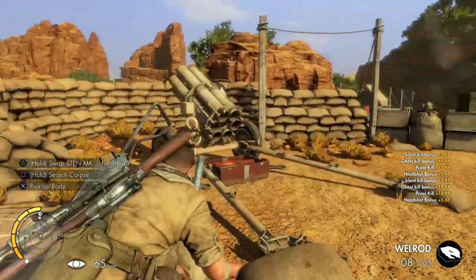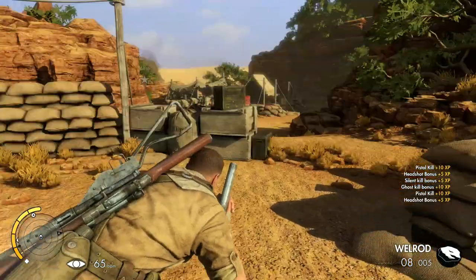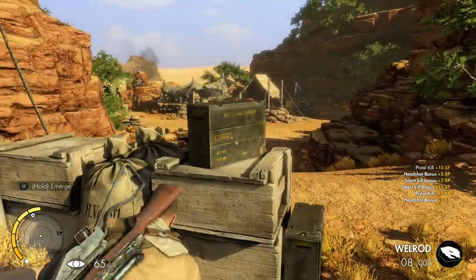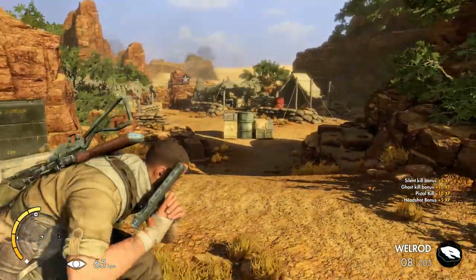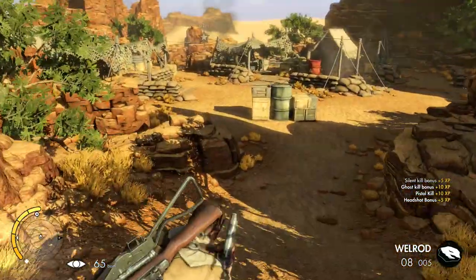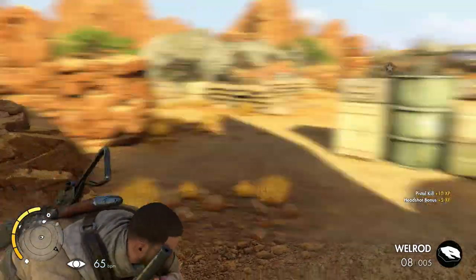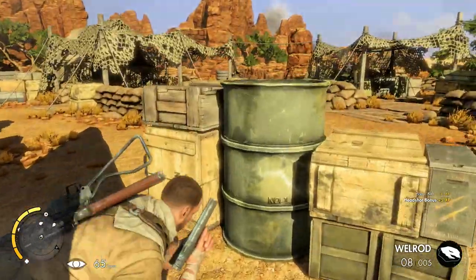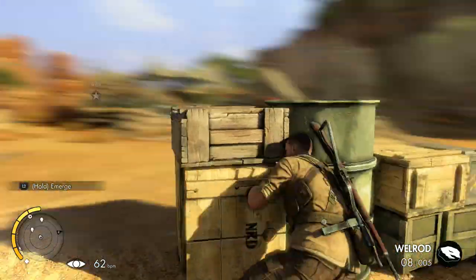I'm going to be as stealthy as possible through this game. If I get spotted I'm not going to restart or try for a perfect run — I'll just deal with it and hide to recover. The crouch walking in this game is pretty slow when you compare it to something like Splinter Cell where you can dash between cover. It's quite difficult to move quickly.